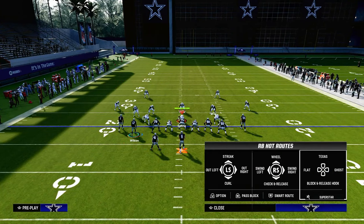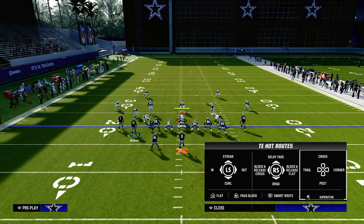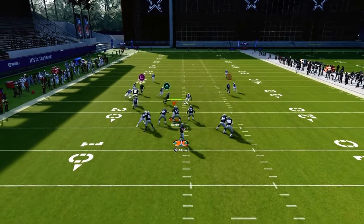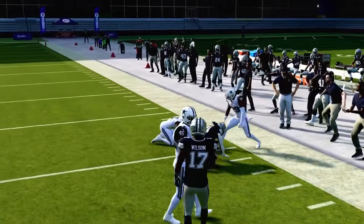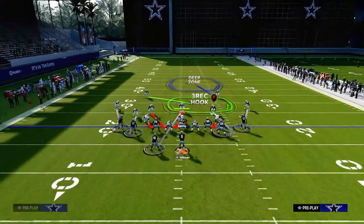The setup for this play is we're going to put the left side wide receiver on a streak. We're going to block our tight end, and we're going to put the Running Back on a Texas pattern. You can smart route this post — it'll make it a little sharper and probably get a little better of a cut at beating man coverage. What this play does such a good job of is giving you three or four man-beating concepts that will also be able to attack zone coverage.